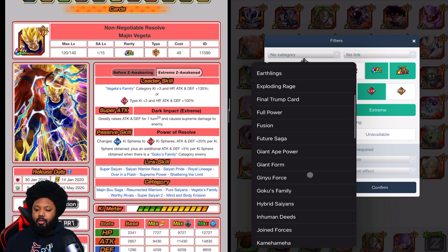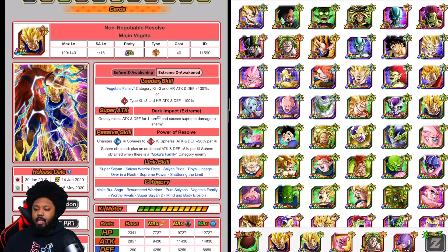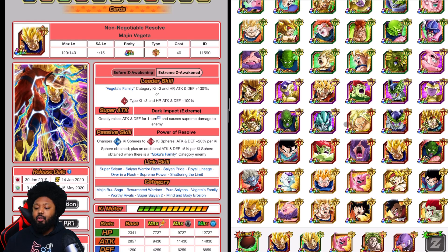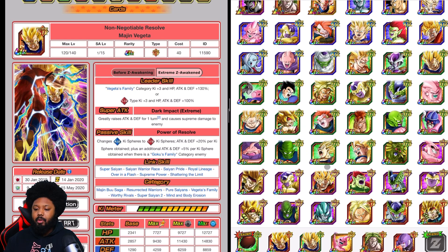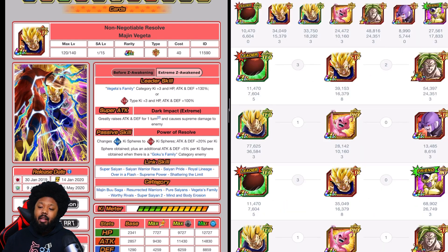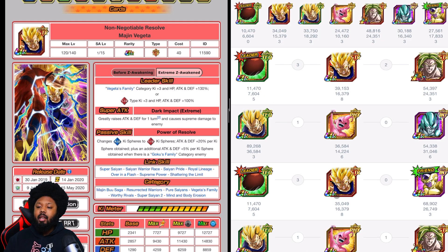So let's go here to Resurrected Warriors. You could use this team build — it will be very solid. If you don't have Hit, you can bring Cooler as another support type, which is going to be very good. Hit is much better reason-wise because both Broly and Vegito are extreme class, so they get that 50% attack raise. You've got options, but I would still go with Double Candy Vegito.